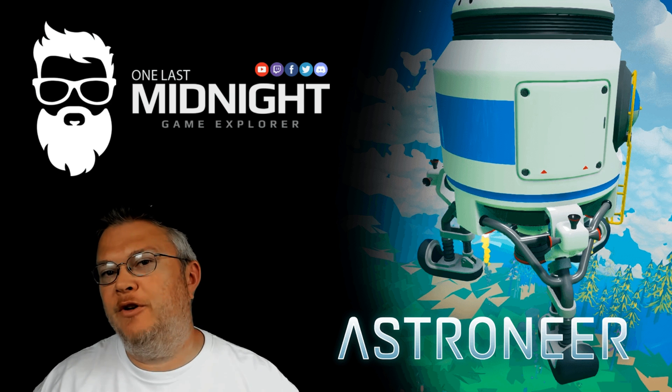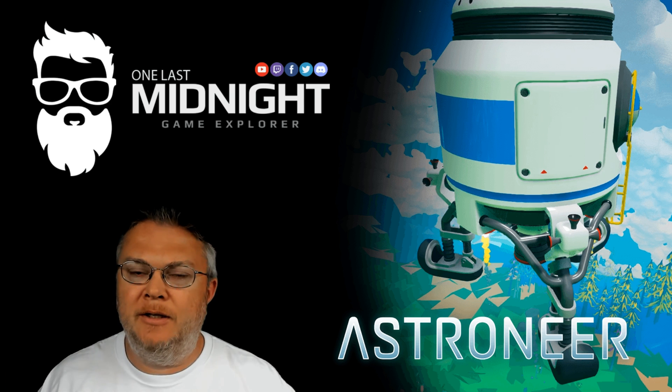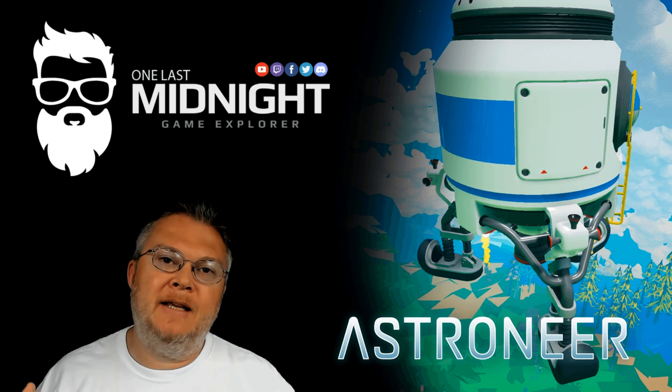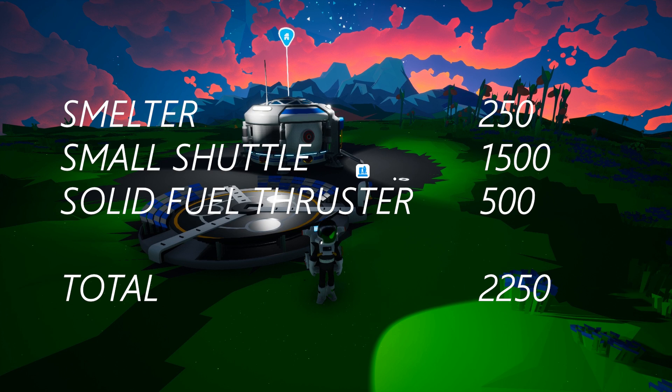So let's say you want to get off Sylva relatively quickly. What is the minimum number of bytes that it takes to get off Sylva? You only really need 2,250 bytes. What that gives you is the small shuttle, the solid fuel thruster, and the smelter. That's all you need to get off of Sylva.